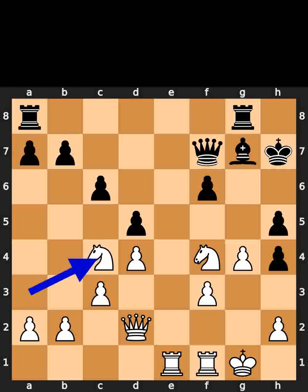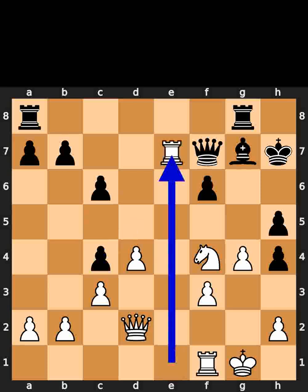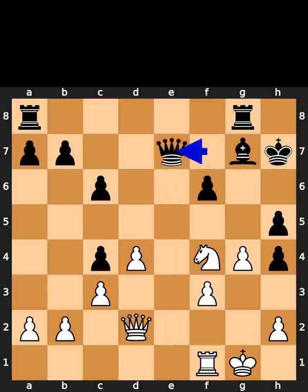White takes the knight on c4 using the knight. Black takes the knight on c4 using the pawn. White plays rook to e7. Black takes the rook on e7 using the queen. Black plays queen to c2. Checkmate.